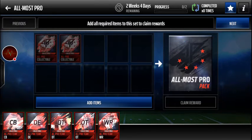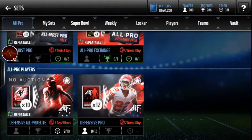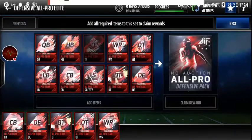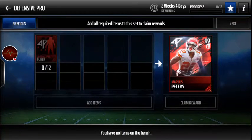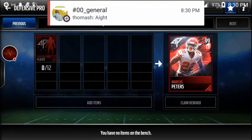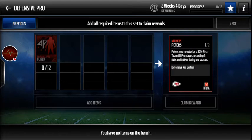We've got this exchange - I'm not going to use it until later when I get a lot of duplicates. There's also a different exchange where you can use a trophy instead of two collectibles, which is kind of smart. The no-auction all pro defensive pack is where you get your elites from, and you need to get 12 of them. We've got two weeks and four days on this, which is plenty of time.